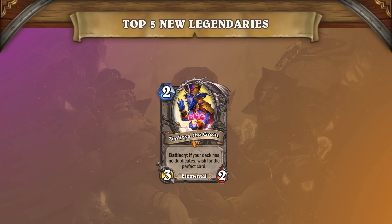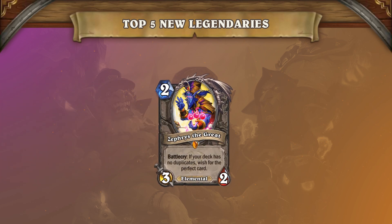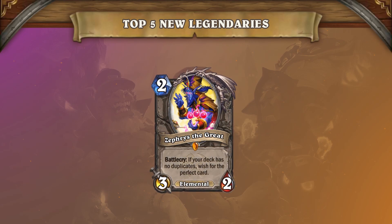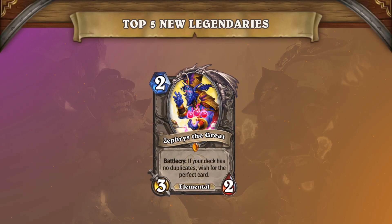Starting us off is Zephyrus the Great, one of the new neutral legendaries. This card is one of the most interesting and unique legendaries released from the new expansion. Zephyrus features a new mechanic that will identify the best card from the classic or basic sets based on the specific scenario you're in and give you that card.